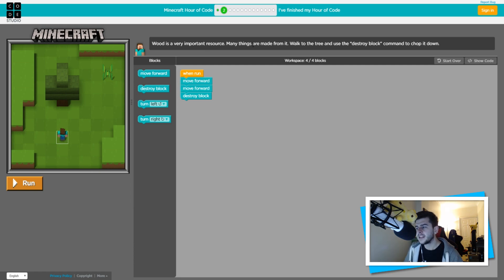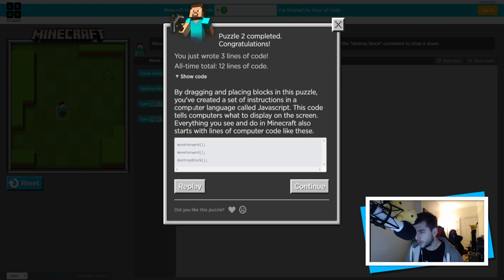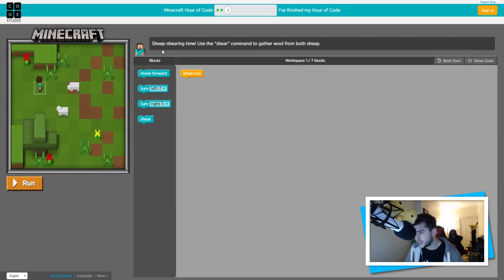Moving on to puzzle two: 'Wood is a very important resource, many things are made from it. Walk to the tree and use the destroy block command to chop it down.' So I want to get rid of all of this and start over. We have to get Steve one, two steps, and then chop - so: move forward, move forward, destroy block. Let's run it - and there we go! Puzzle two complete. Congratulations - you just wrote three lines of code, all-time total 12 lines of code.